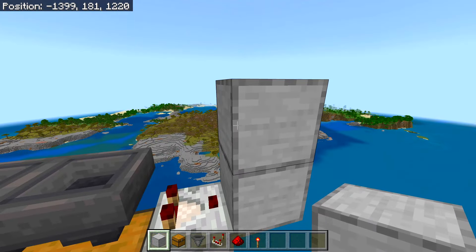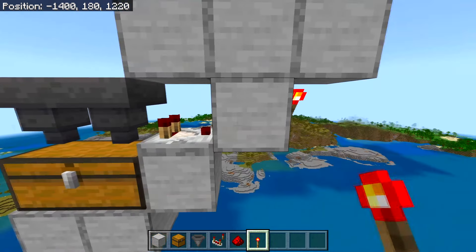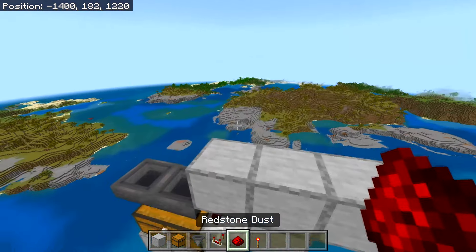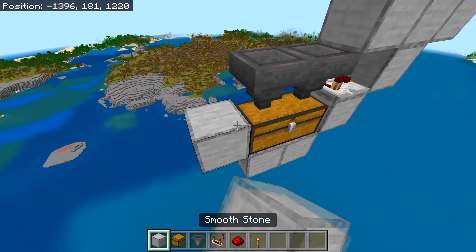You will need to place a block going out from that comparator, then a block on top of that block, a block to the left of that block, and a block to the right of that block. Then you will need to place redstone on top right here — on the block that's in front of the comparator — and then three redstone dust on top of here.